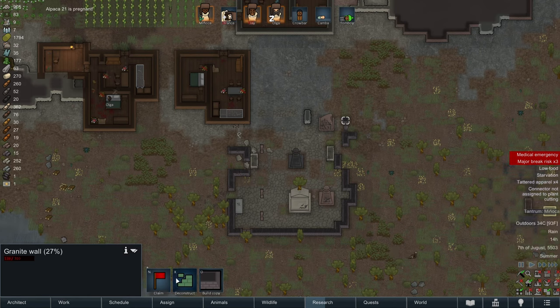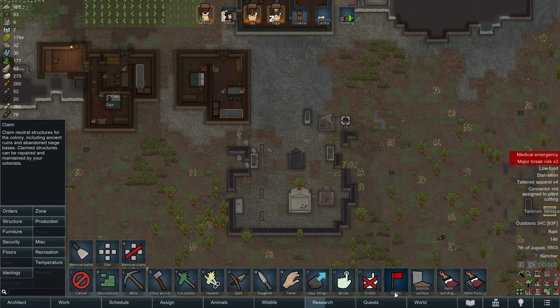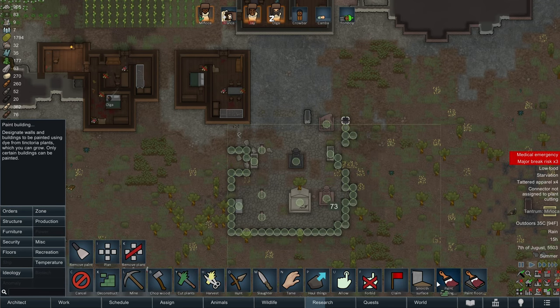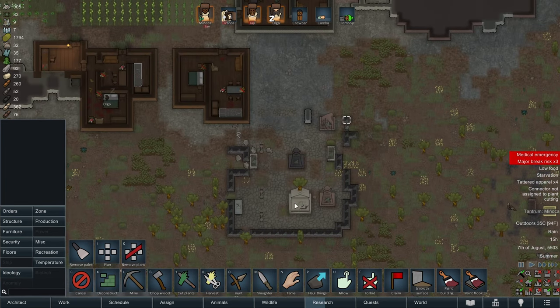So I'm going to go ahead and go to orders - claim all of this, and then we're going to immediately deconstruct all of this. Where's the button for deconstruct? Oh, it's right there. Okay, so we're going to get rid of all this stuff.